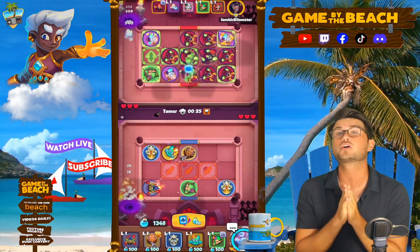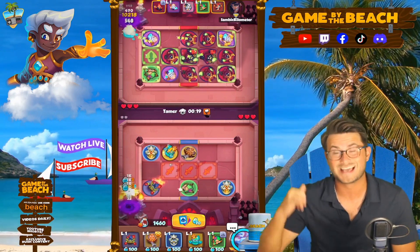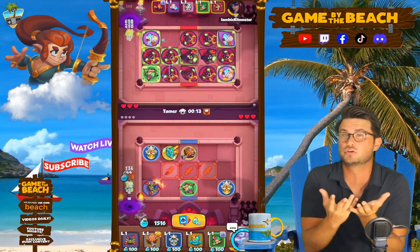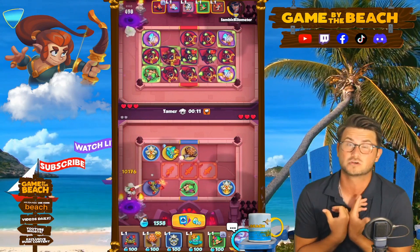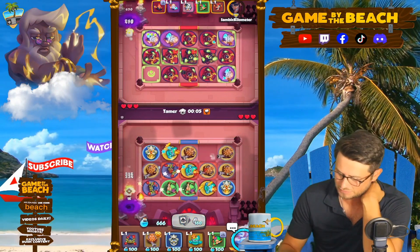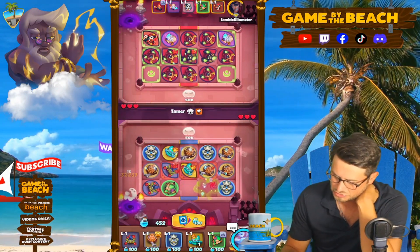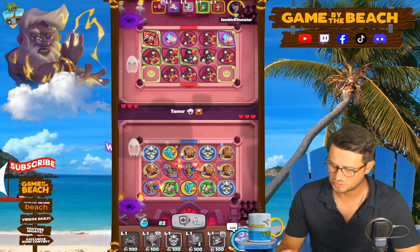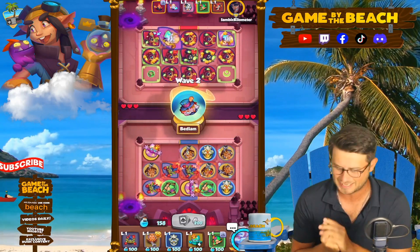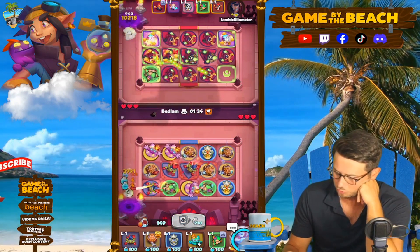If you guys are going to make any in-game purchases, make sure you're going through MyGames rather than through the app in-game. Use code BEACH — it's totally free to you, but it enables me to continue making the videos. Let's spam and see what we can find. This is a pretty good-looking board. I'm just going to eat that Knight Statue right there. I love how fast we take out bosses — that's one thing we just straight up don't have to worry about.